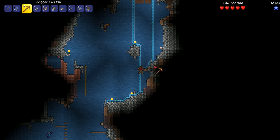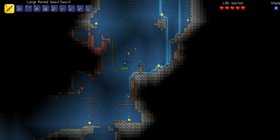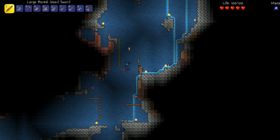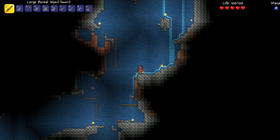A granite elemental - they're a little tough to beat but not so bad. They're very easy to knock back but they take a while to kill, especially with a wooden sword - I need a better sword. These will drop money and granite blocks, and sometimes other drops. One silver, one copper - not too much that time. Finally killed it: six granite blocks and nine silver. That's not too bad.